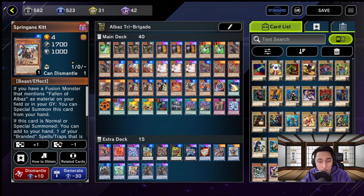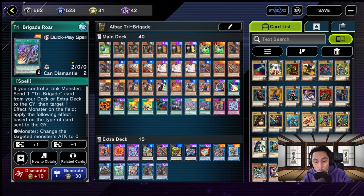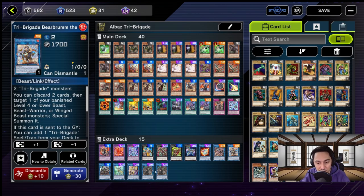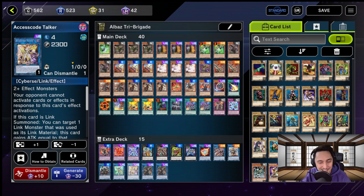For hand traps, we have Ash Blossom, Maxi, and PSY Frame Gear Gamma for those second-turn hands that come in clutch most of the time. For Tri-Brigade spells and traps, we have Tri-Brigade Raw, which kind of acts like a Forbidden Droplet, and also one Tri-Brigade Revolt. I used to run this at 2 but one is usually enough, as later in the game you can summon Omen through other means. For our extra deck, we have Ferejit, Bearbrum at 2, Rugal at 3, and 2 Omen. Having 2 Omen is efficient — I've never needed 3. I usually go into Access Code Talker.